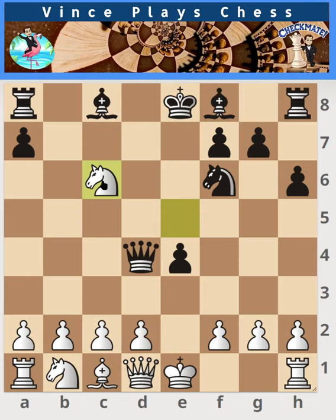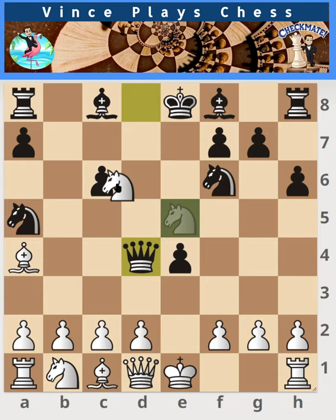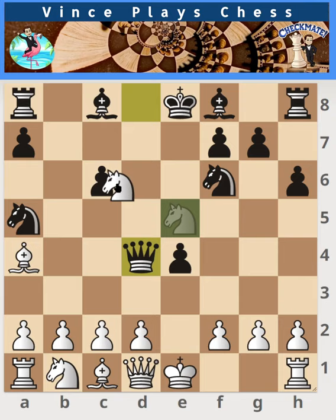After bishop captures, knight captures, knight captures, queen c5 will trap the piece. And if we have knight captures first, then just queen a4, and that will still win a piece.